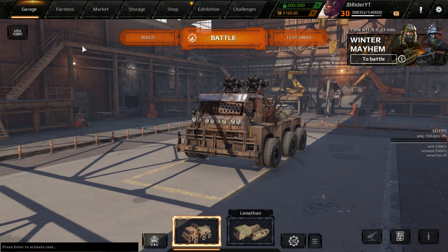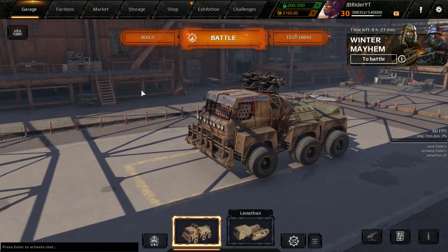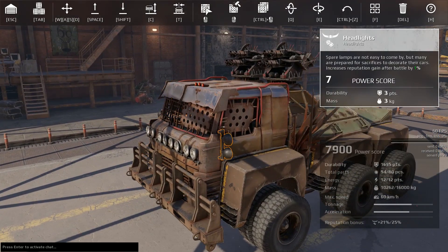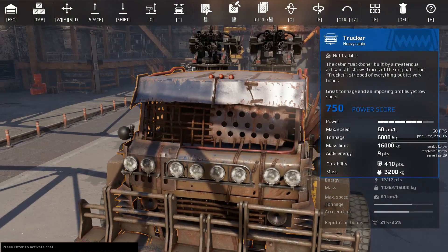Hey guys, Jeep here. Welcome back to the channel. In today's video I'm just going to play a fun build. The trucker cabin is really useless in the game, and I kind of wanted to show it some love, because it looked really cool with the new skin.